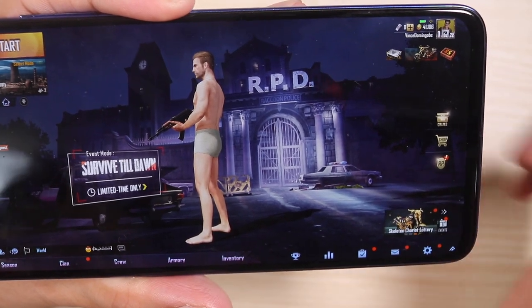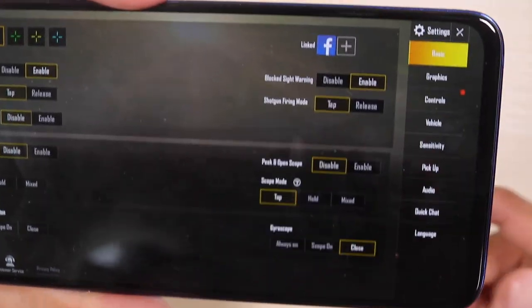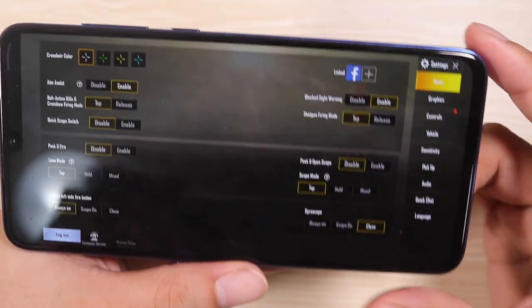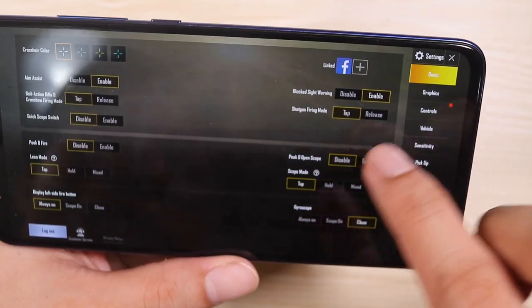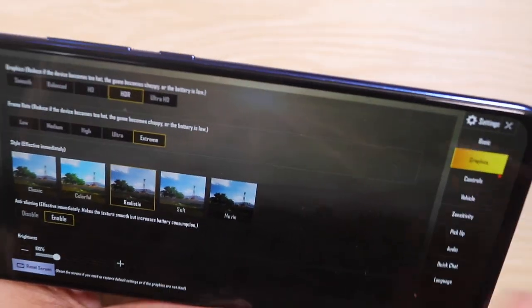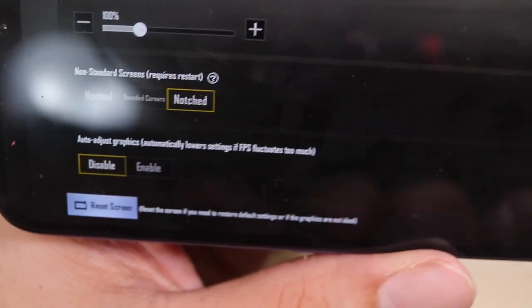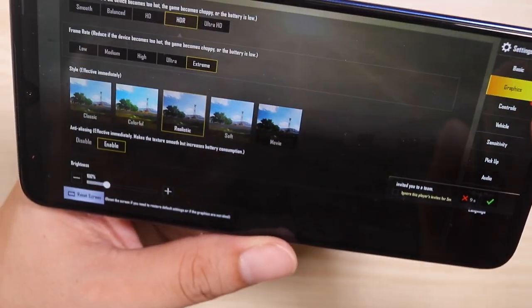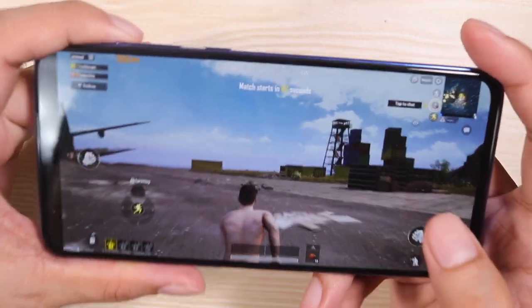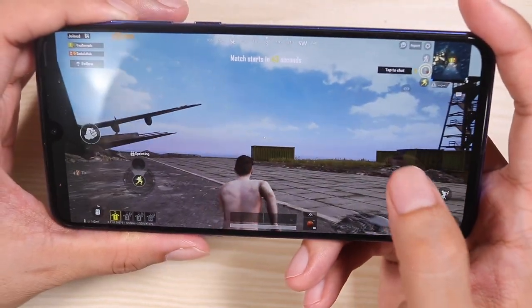As you can see, the interface has gotten a little bit smaller — the icons and text are smaller because we bumped the resolution up to 1080p. And here we go. HDR graphics — before, we didn't see the extreme frame rates option, and now it's unlocked. Realistic, anti-aliasing, set to notched display, and we're going to disable the lowering of graphics. Here we go — never before seen footage of PUBG at the highest possible settings.